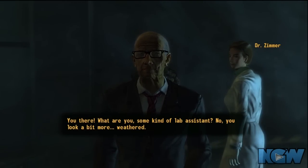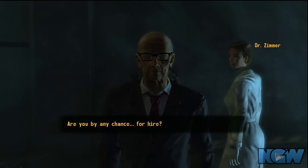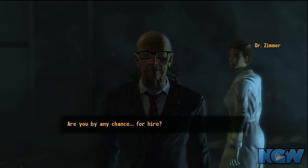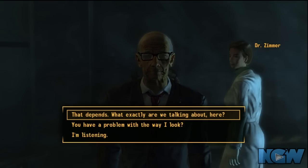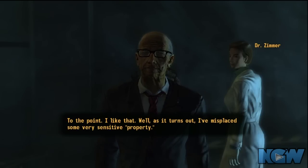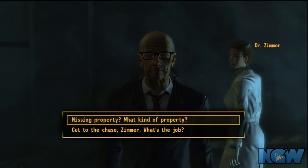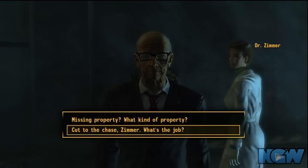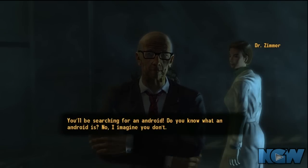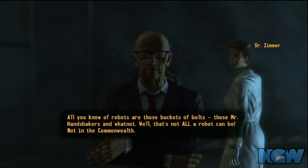I'm in Rivet City in the science lab where Dr. Lee is — I remember her from the main campaign. Dr. Zimmer is here; he's looking for a robot, or as he calls it, property. You're going to have to do some searching throughout Rivet City to find exactly who the robot is, and then at the end you're going to have to make a major decision with karmic repercussions.